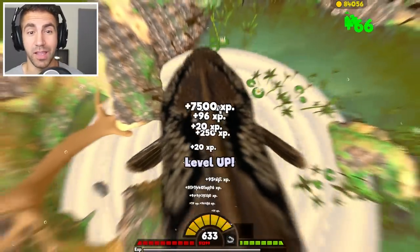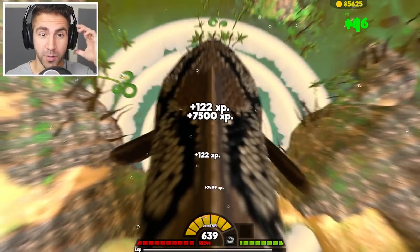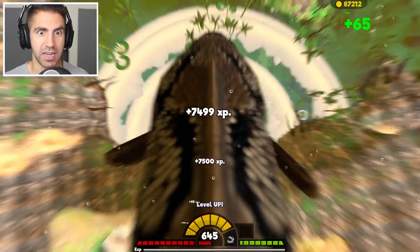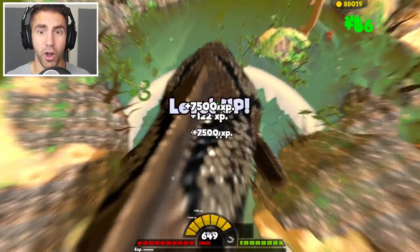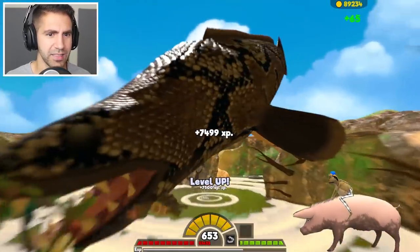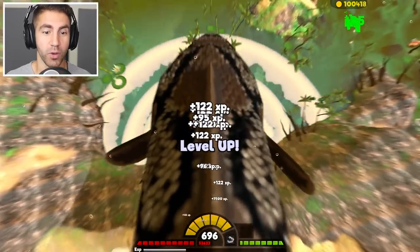We're at level 633 — we're huge. The game is glitching out like crazy, and our main goal at this point is to not flip out of the water before we get to level 700. That's the danger now — we don't have to worry about getting eaten or anything. All we gotta worry about is not getting launched out of the map. Am I even swallowing the swamp lurker anymore? We're at 694, 695 — we're gonna do it. We're gonna break 700!